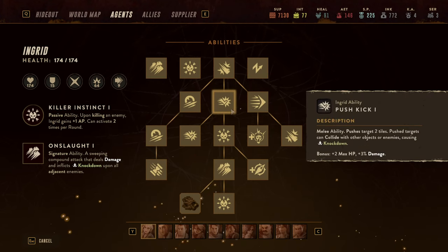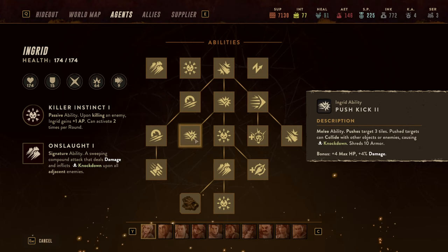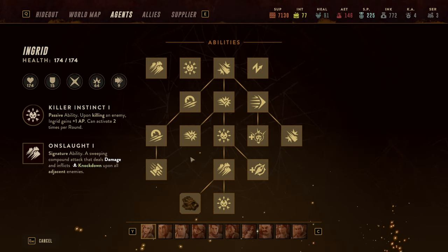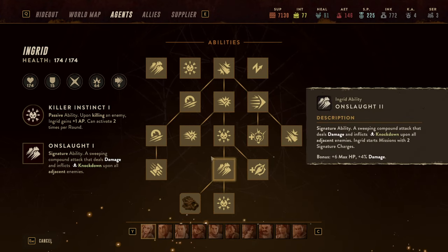When skilling Ingrid, there are a couple of things I value highly. She has a great ability called Push Kick, which pushes the target back two tiles — later even three tiles — shreds armor, and knocks down the enemy. Enemies knocked into other enemies are also knocked down, and the second enemy is pushed further. If they hit a wall, both enemies are knocked down. You can knock down as many as two enemies with that ability.